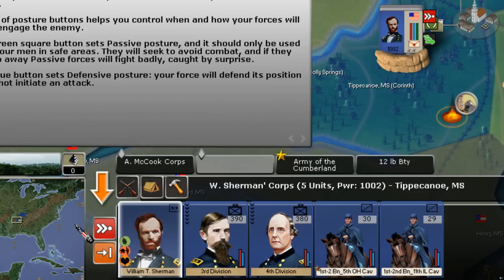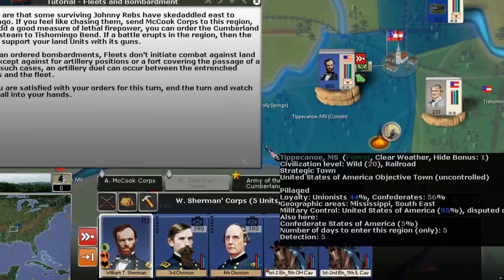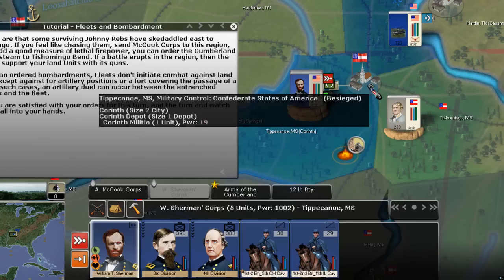So I'm going to click on assault posture, and then we're going to do sustained attacks — this is just the normal attack. So in the next turn, Sherman's core should and definitely will defeat this tiny, tiny force, probably just a few hundred men.